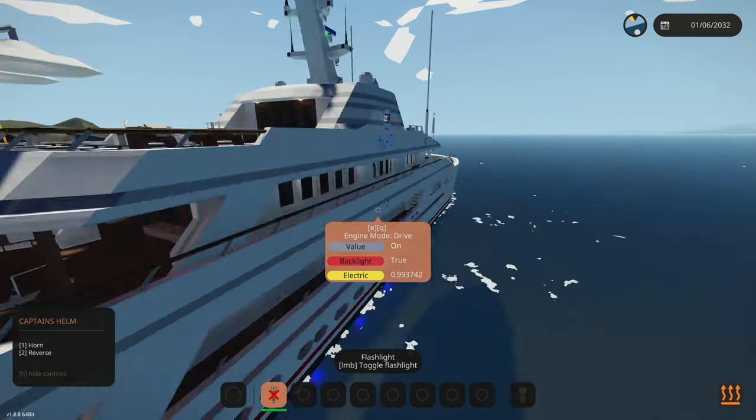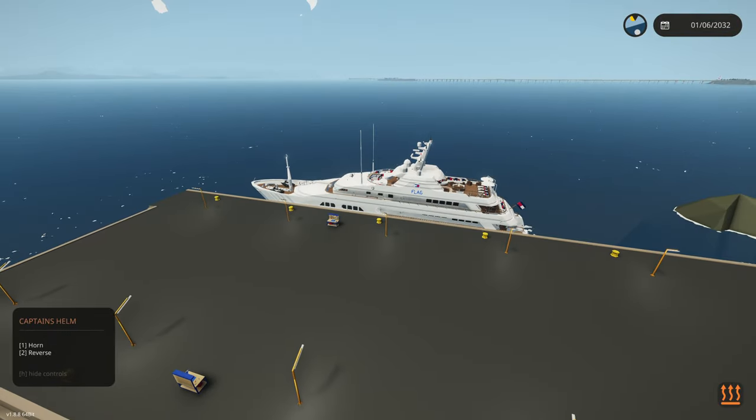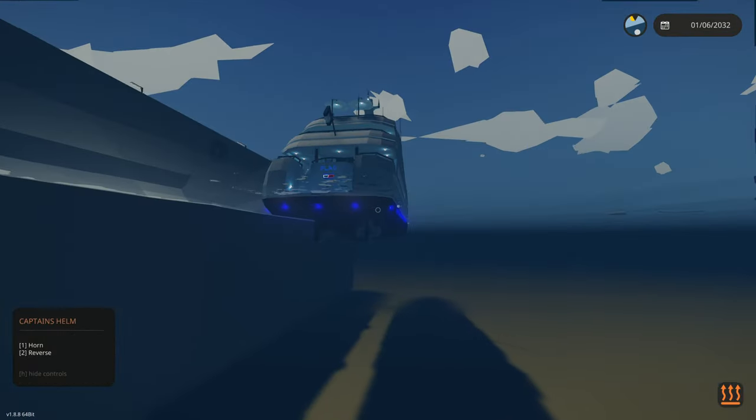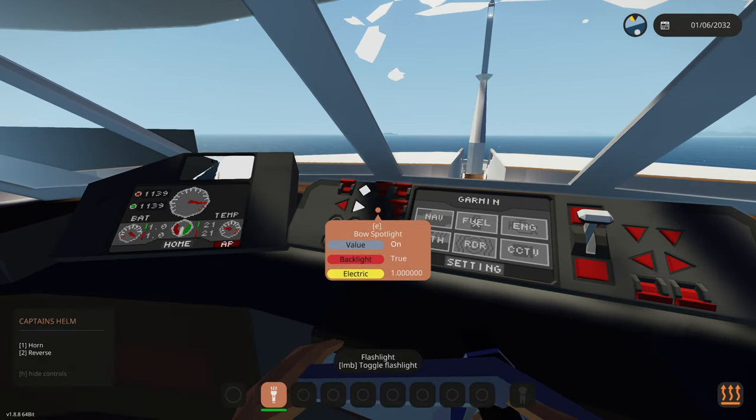Drive mode — here we go. Drive mode is on. There we go, we're getting some spin. They're spinning but we're not really going anywhere. Now they're starting to kick up — perfect. I'm honestly impressed we got this thing started. Let's see what's going on in here: we've got the bow spotlight, those are pretty bright lights near the anchors. I think we're clear to spawn in the tsunami.